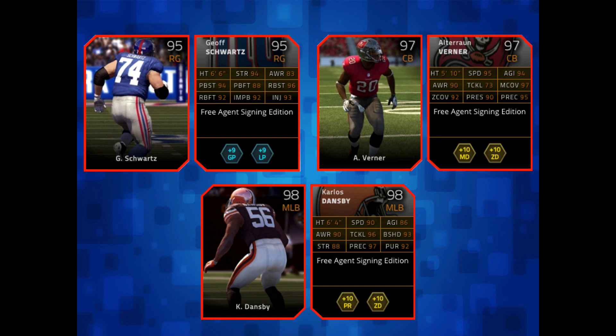What's going on guys, Balling Games 03 checking in. Today before we open up 50k worth of packs, I'm going to show you the new free agents that came out — just the top three. First, we have Geoff Schwartz, a right guard at 95 overall. Then we have Alterraun Verner who got a new card since he joined the Bucks — previously 95 overall, now bumped up to 97. He has solid 97 man coverage and nice speed as always.